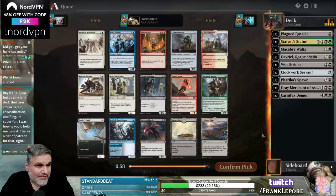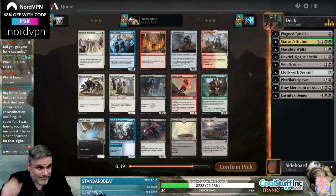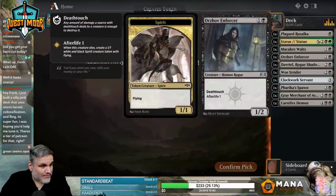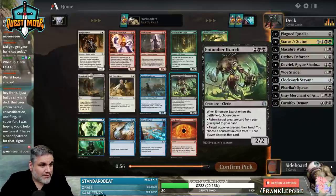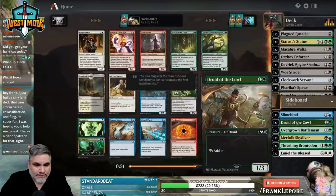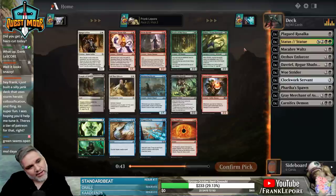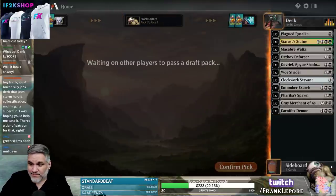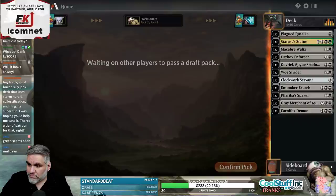No black cards for those last few. Nocturnal Feeder — when it dies, each opponent loses 2 and you gain 2. So it's a 2/1 flyer for 3 that drains them. Pretty sure it's just Orzhov Enforcer; I have a feeling this might come back. That pack was pretty unimpressive though. Oh, I do like an Entomber Exarch. Oracle of Moldgraf seems banging. This guy's double black though. I think we're staying the course.